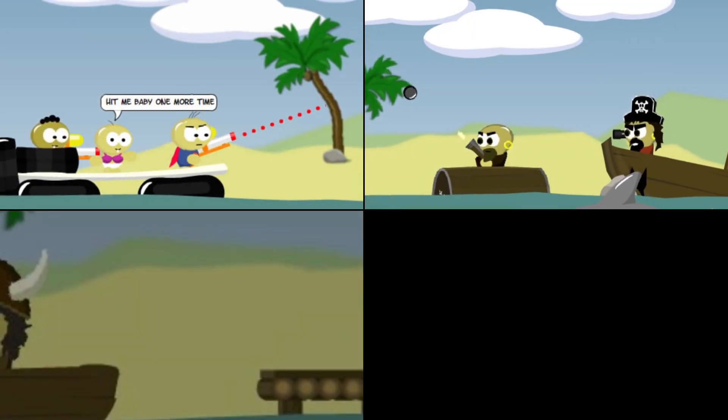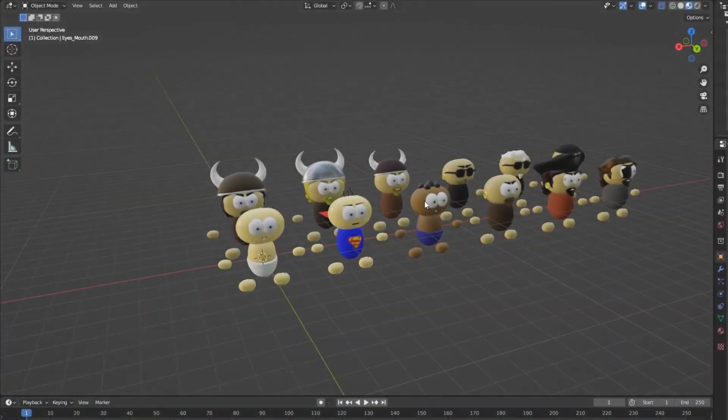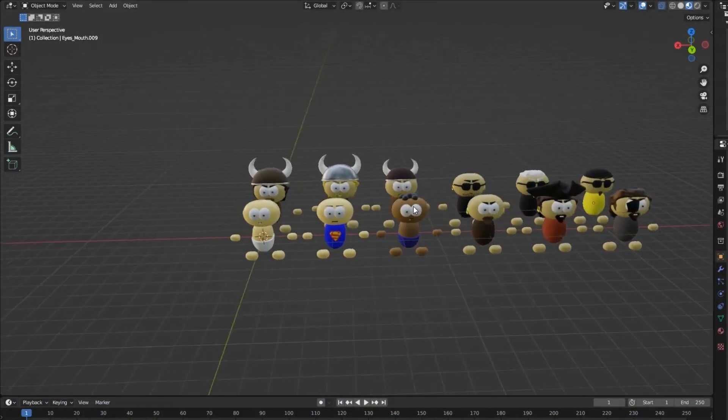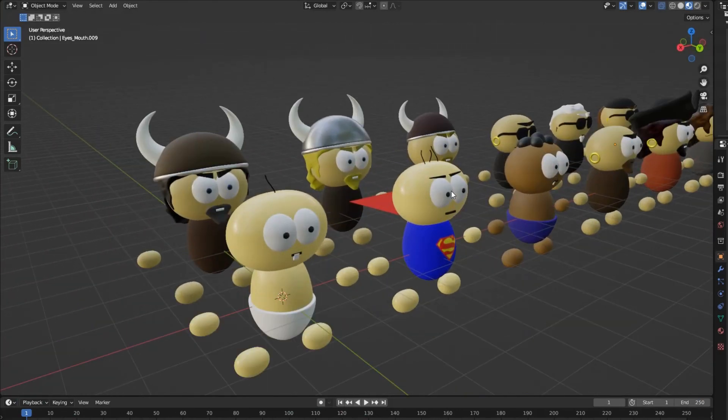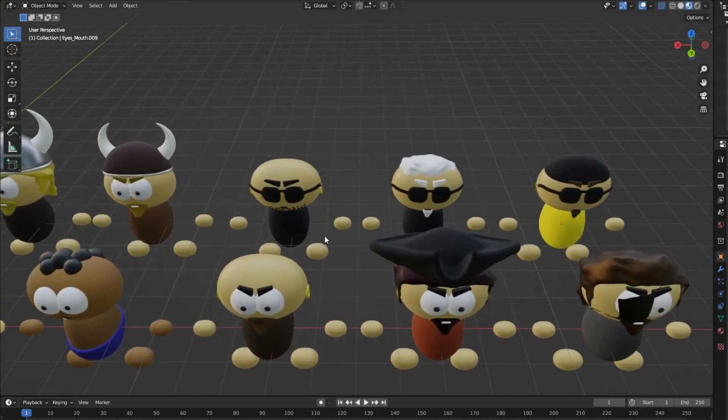Now I needed the rest of my characters completed. Looking at the original Flash game, I used the first baby I modeled as a base and added all the necessary accessories. The Vikings had their helmets, the Pirates their eye patches, and the Thugs their mean look.